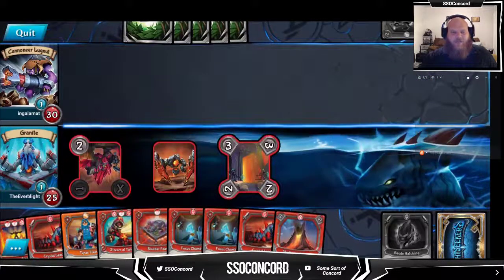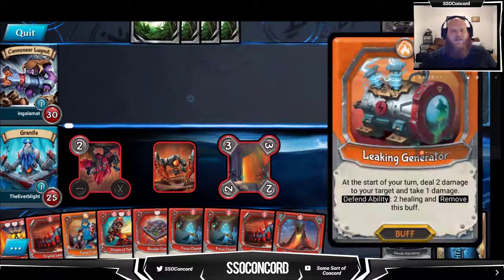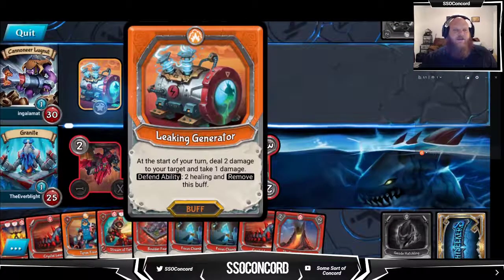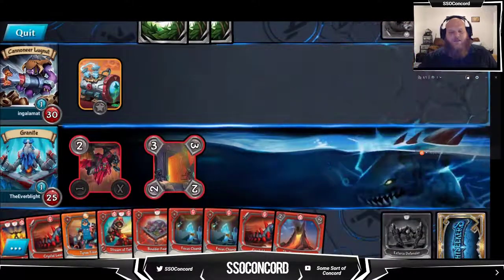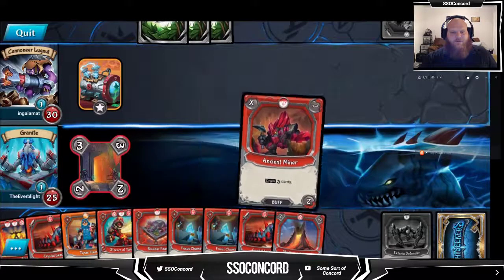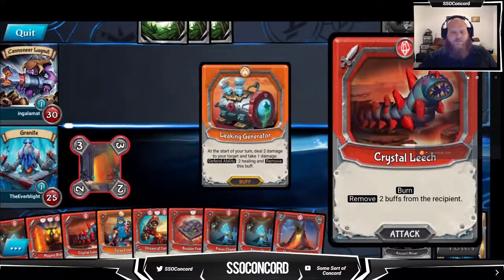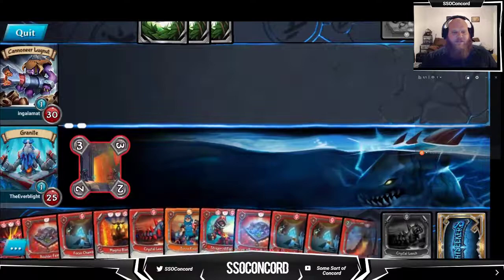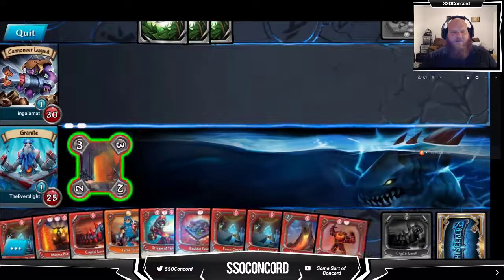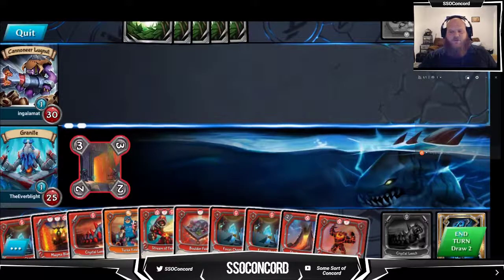These crystal leeches are kind of dead - they could be used to pay for combos but they're not doing much because he hasn't had too many buffs out. Deal two damage to your target and take one damage - defend ability two healing and remove this buff. Let's crystal leech this and then draw a card. We need to see more mountain forts, more ancient miners. We're not seeing what we need to see. We got some boulder feasts and a tyrax fixer - he can burn us down a little before we need to start working. Draw two, that's it, just draw and go.